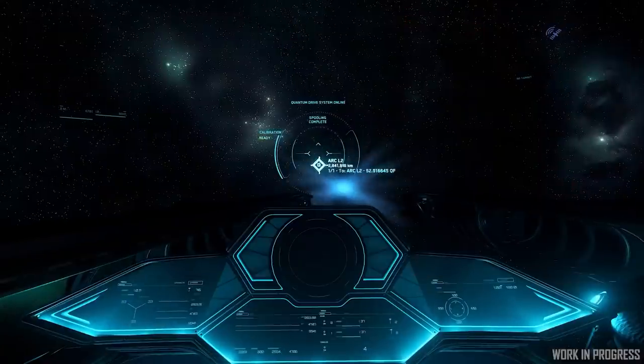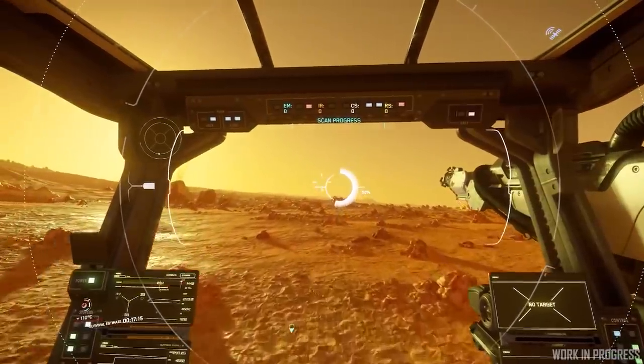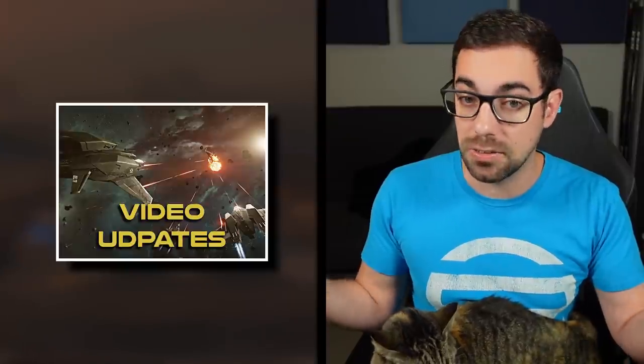Operator modes: an operator mode basically allows splitting out a feature so that when you're in that seat, you get all the information relevant to a particular task. Operating modes that exist in the game right now are quantum drive, scanning, and mining. This doesn't take functionality away from the pilot — it just allows someone in the ship to take control of some functionality from the pilot if they wish. Scanning, mining and quantum travel are modes the pilot is typically the only one slave to.